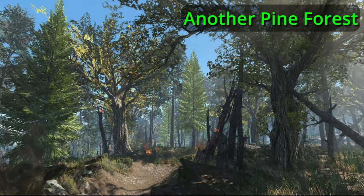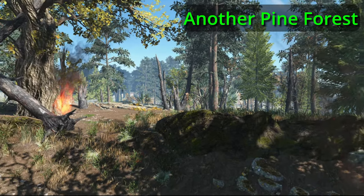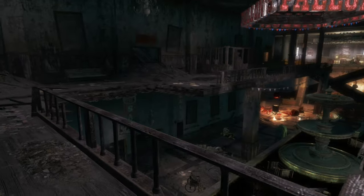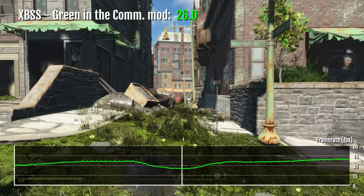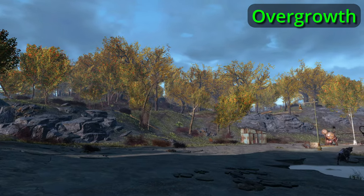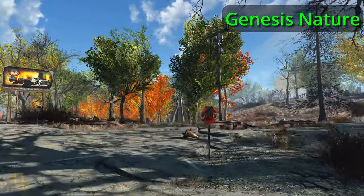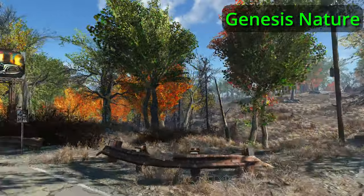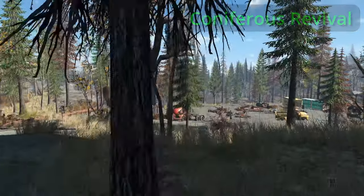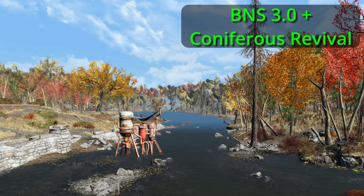So after I finish playing vanilla Fallout for achievements, I'm now on the hunt for a series of mods that can help make the game look just right. I thought I'd be thorough and report to you what I found. So far I've looked at lighting mods and grass mods — yes, I made a video just about grass. So which mod do I prefer? I want to really change the look of the Commonwealth, so I like the mods with fall colors, plus good grass and ground textures. But I do also like the conifers, and I don't want the game's frame rate impacted, so what I'm trying out is BNS3 and Coniferous Revival together.